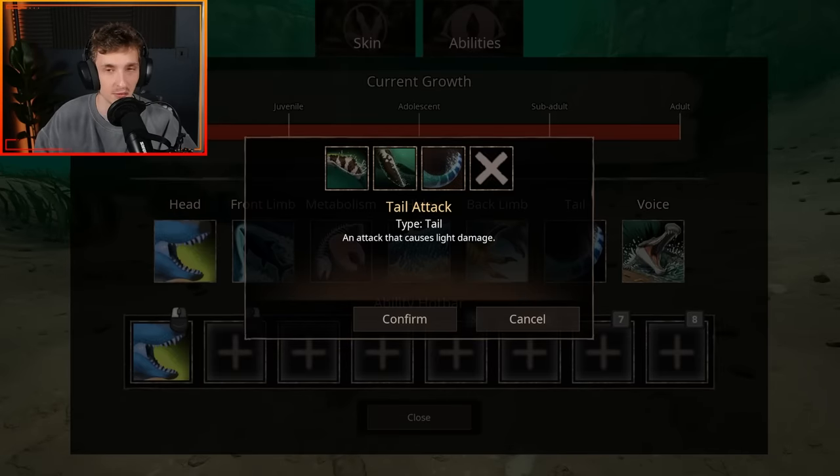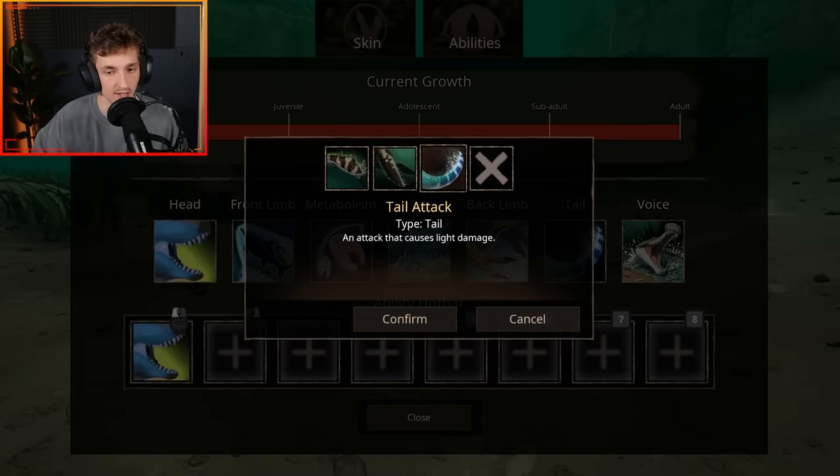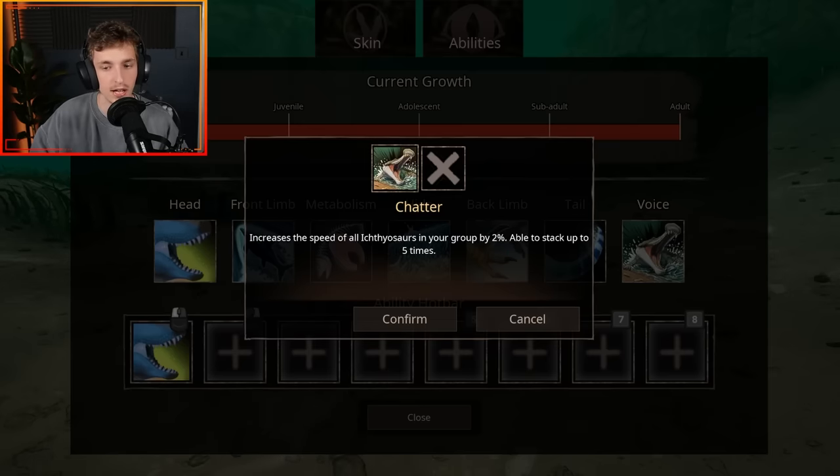This one's really weird — why and how does this creature have pounce? It allows it to latch onto another creature, letting you perform attacks and other abilities, releasing from the latch by jumping, and it automatically releases when out of stamina. I genuinely don't know why this thing has pounce. Then you've got several tail abilities: paddle tail which increases swim speed and turn speed by 10%, tail fan which is a quick activation boost forward, and a tail attack — the first tail attack for a full aquatic in the game. And then there's a voice ability called chatter, which increases the speed of all Urinosaurus in your group by 2%, stacking up to five times.